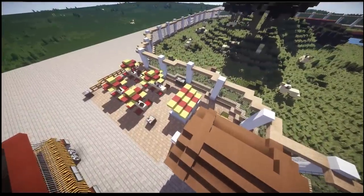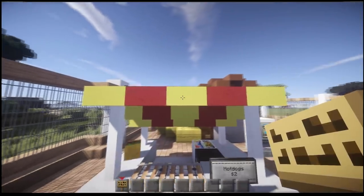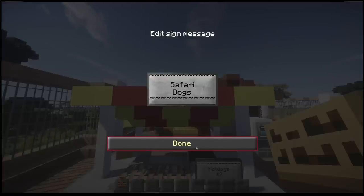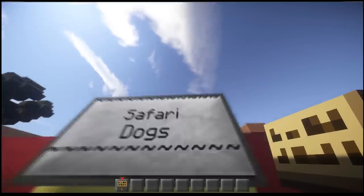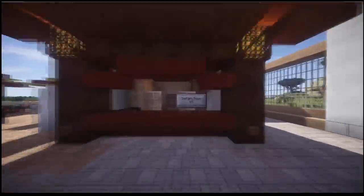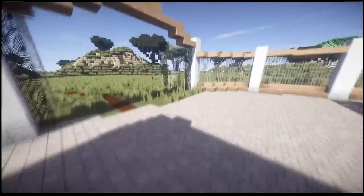We've got a nice little eating area. Let's give the food a name — safari dogs, yeah! I've got signs up and a price sign: safari tour five dollars. That seemed to work right.